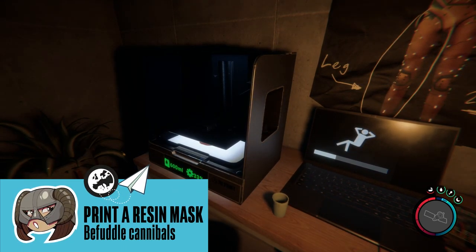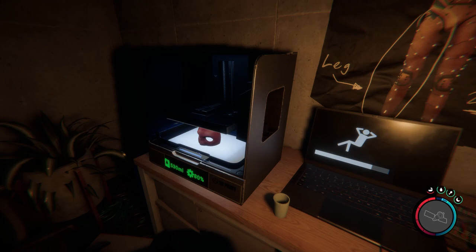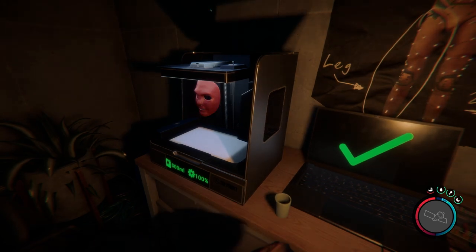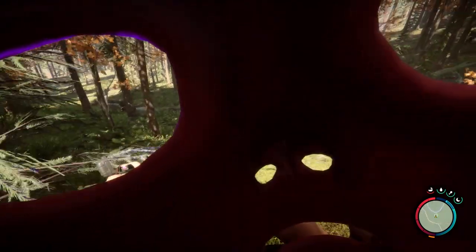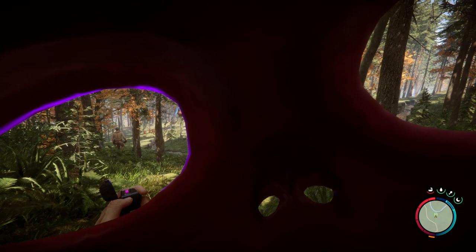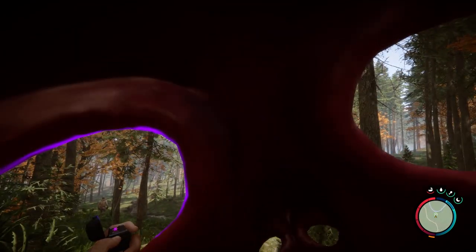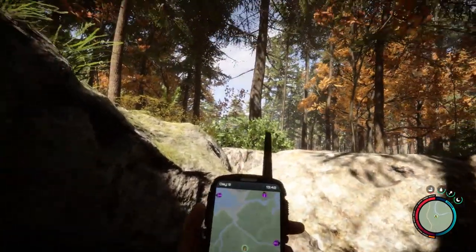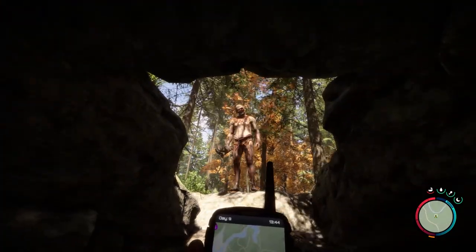When you first run into the 3D printer, I recommend using it to print out a mask. This will be of limited use if you've already gone ham on the cannibals and made yourself an enemy of them, but if you somehow haven't yet, keep listening. This resin mask will make the weaker cannibals think you're friendly and dissuade them from attacking you, as long as you haven't attacked them first. If you meet them wandering in the forest the resin mask will work, but if not, remember to de-aggro them before masking up — they have a pretty good memory. Also, the resin mask won't work on the cannibal chiefs with the golden masks. You'll need a golden mask for that, which is a late-game item, so good luck.